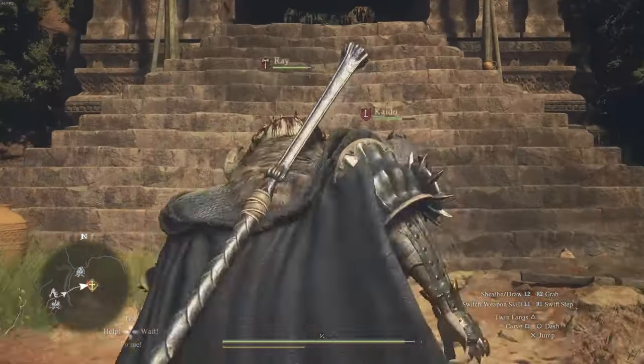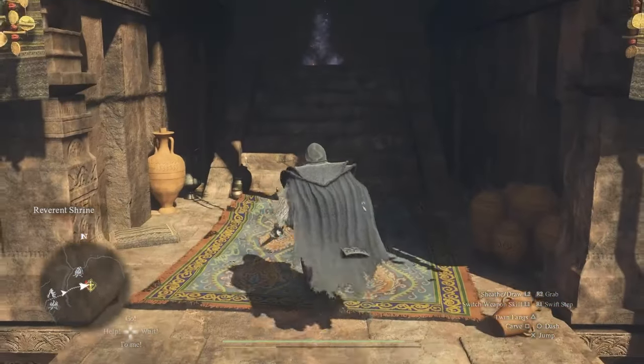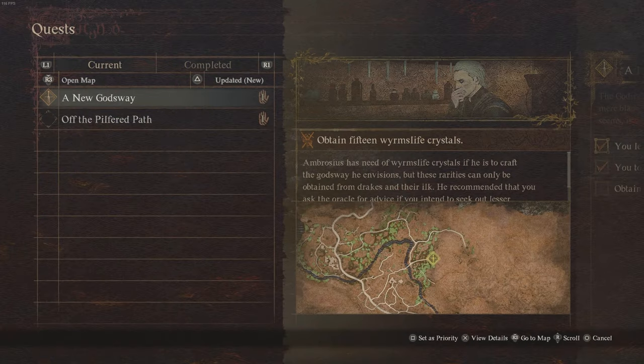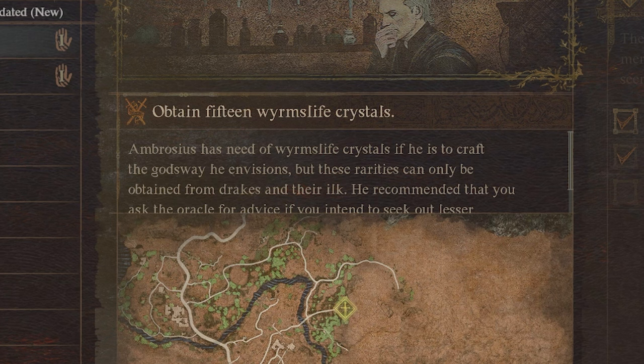In this video, I'm going to show you how to get the Mystic Spearhand Ultimate Skill. This is going to be one of the lost quests that you do in the game, and this is going to be for the A New God's Way quest where you have to collect Worm's Life crystals from defeating dragons.